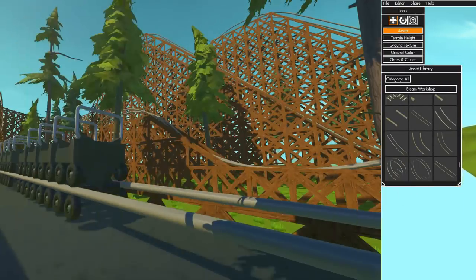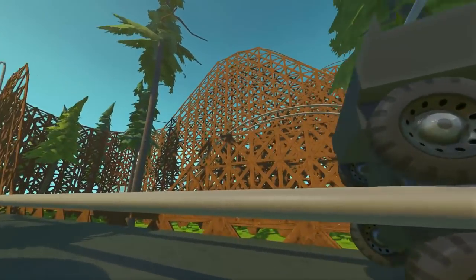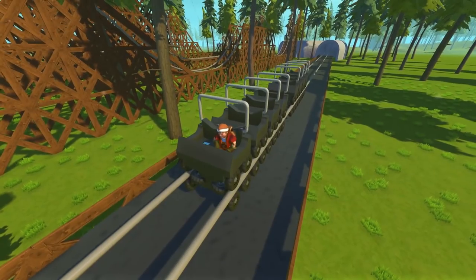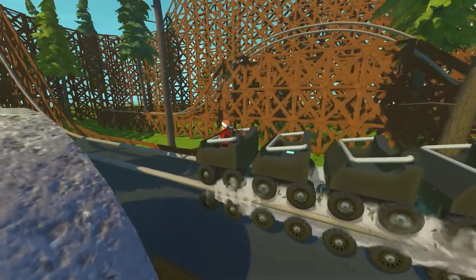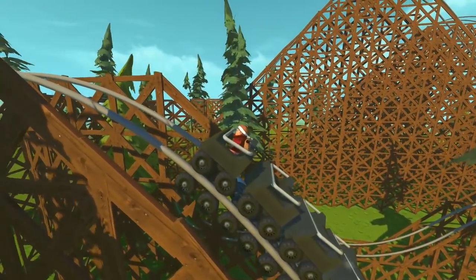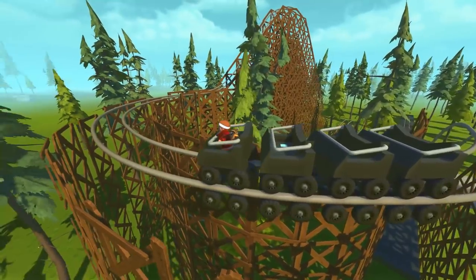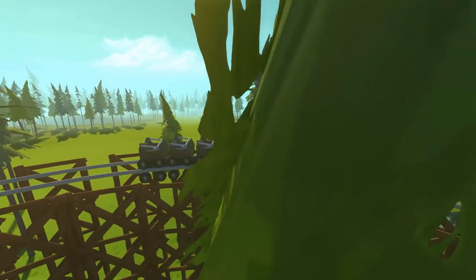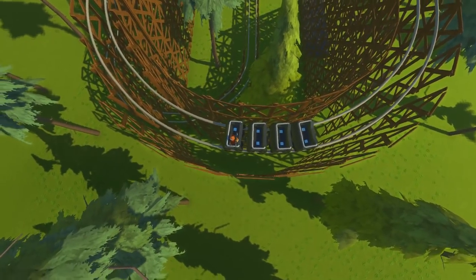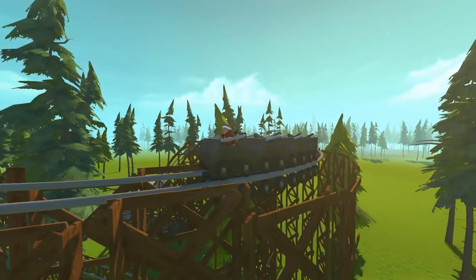We are now back in the actual game. I hope you guys have an appreciation for how many hours this build took — it is so ridiculous. Hopping up into the seat and popping down the safety restraints, this thing could be pretty dangerous. It's using thruster power and it's set up to a switch so you can turn it on and off. You don't want it full blast — if you send this thing full blast you are going to have a very bad time.